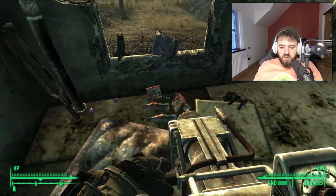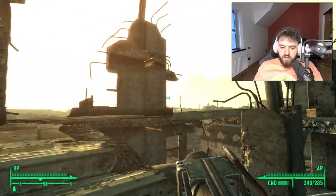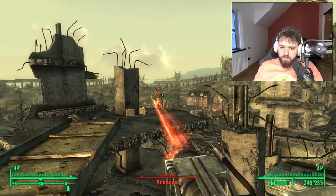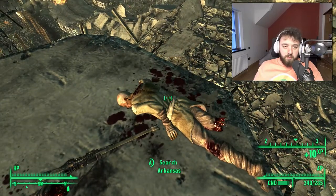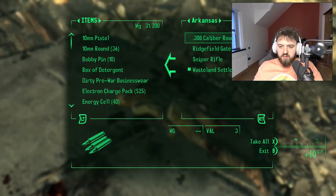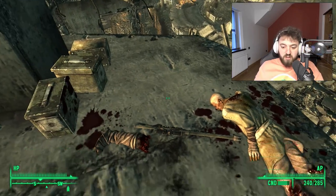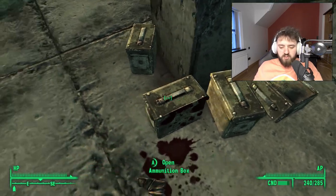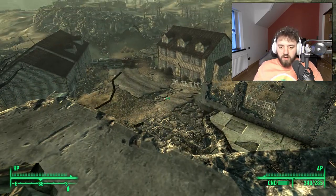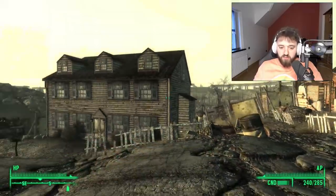There are a few Nuka Colas, Salisbury steaks and whatnot. Now I'm going to go up and disarm him peacefully. After disarming him peacefully — or mind controlling him if you're doing Strictly Business — you can take the Ridgefield gate key. I thought there was a literal gate I was looking for but I was wrong; it actually accesses all the houses so you don't have to lockpick them, because one's hard, one's very hard, one's average and one's very easy.